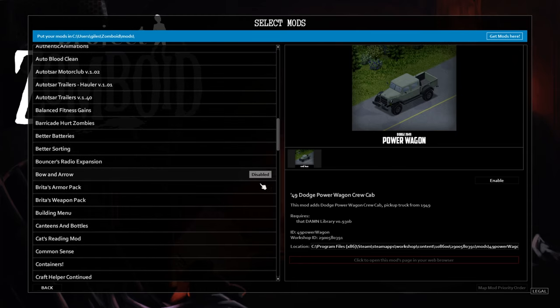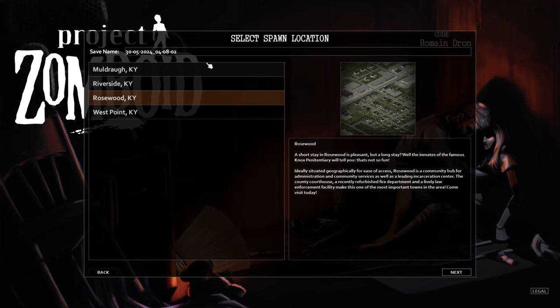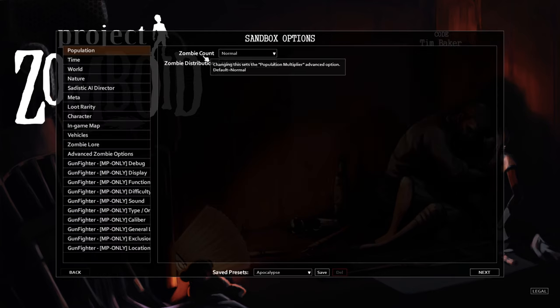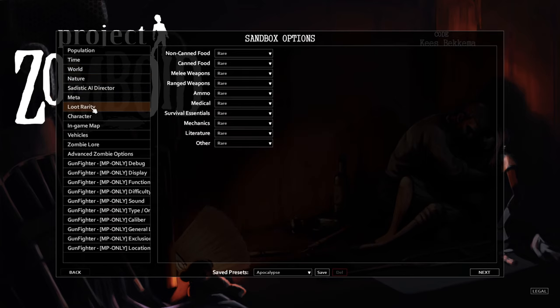Next, we're also going to load Brita's Weapon Pack, and if you have Brita's Armor Pack you can also enable it for testing. Once we've loaded these mods we will have to do a little playtest. We go to Custom Sandbox and change the preset a little bit. Let's choose Rosewood as our starting location. We are going to reduce the zombie population and also increase the spawned items for weapons and ammunition, which will affect Arsenal 2.0.